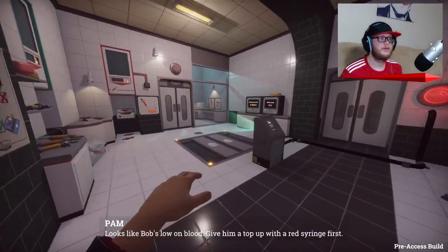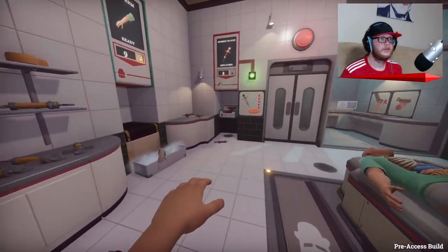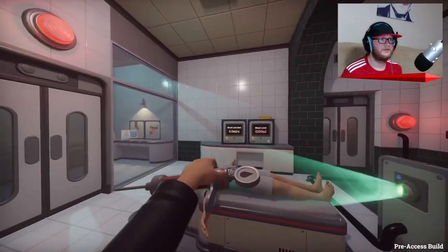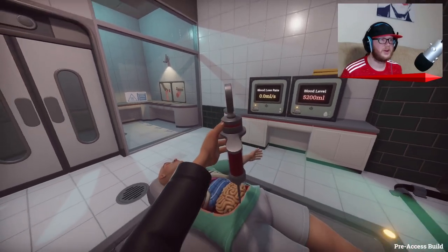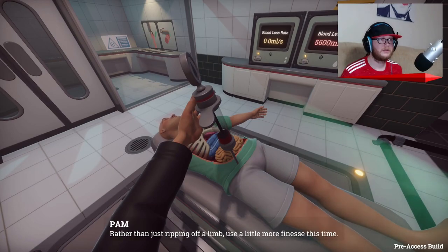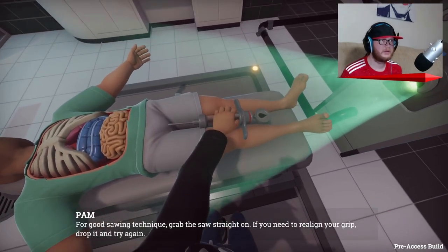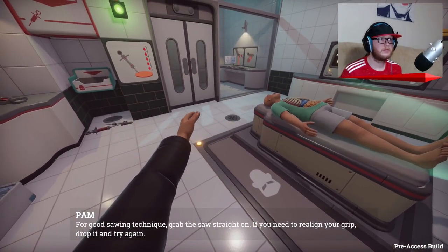Oh, here we go - New Bob. New Bob's low on blood. Give him a top up with a red syringe first. Red syringe. This is a little bit easier to control than the other one - feels a bit more arcade-y. He's looking better already. Rather than just ripping off a limb. Oh crap, I'm sorry Bob. Grab the saw straight on. If you need to realign your grip, drop it and try again. Align the saw with the cutting line.